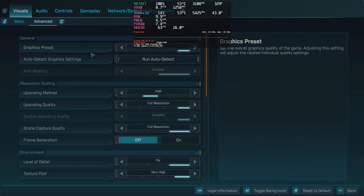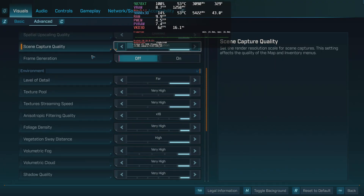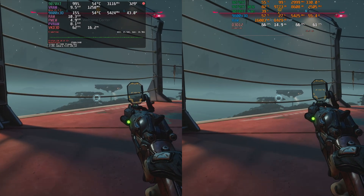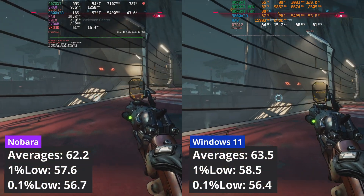First, let's start with Borderlands 4. I used max settings at 1440p and, to my surprise, in this area Windows and Nobara are on par — there is no difference between the two.